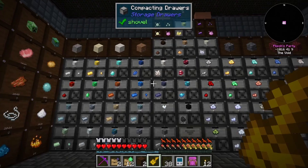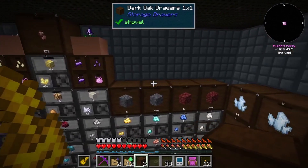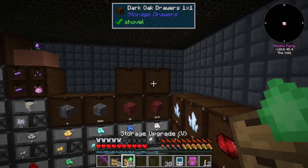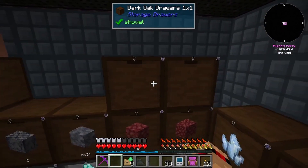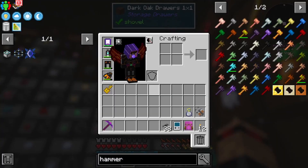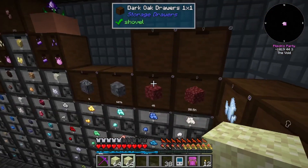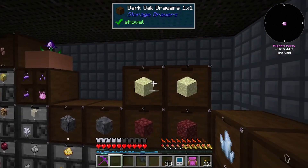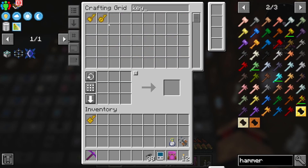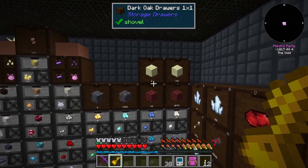I'll chuck these in first - I think that's all of them. Now I can get my end stone and my crushed end stone sorted into drawers. Let me get my other key - one and two, lovely.